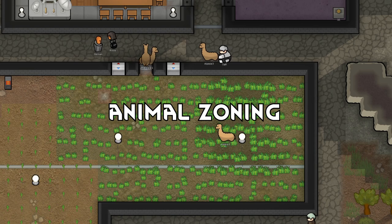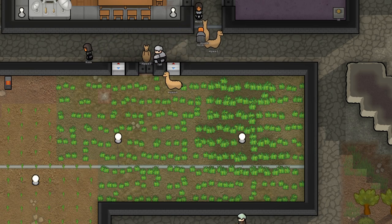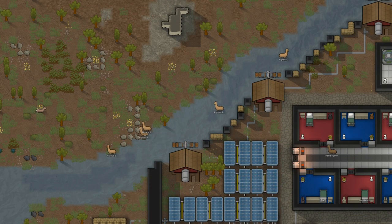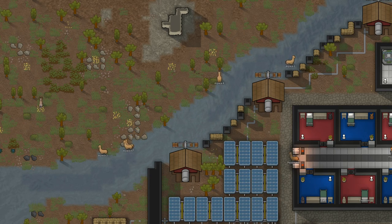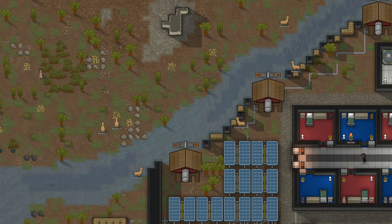Tip number nine is animal zoning. Zone animals away from your freezer and crop field to avoid them from eating crops that aren't fully matured or from eating your food supply of quality meals. This tip can be different however for animals that require actual food to survive, such as small pets.